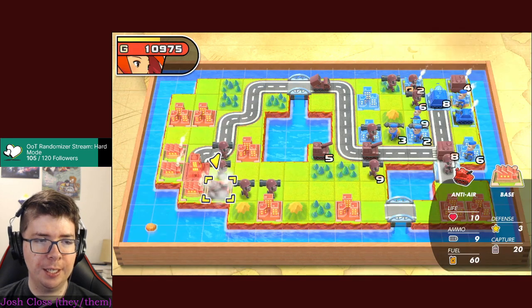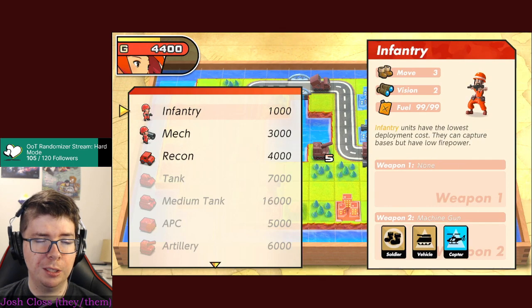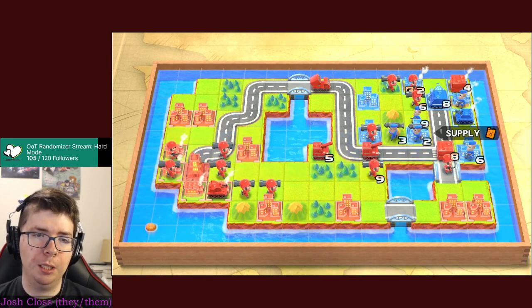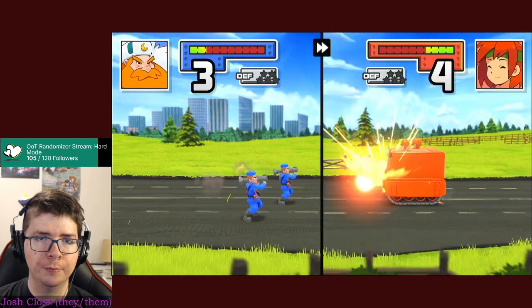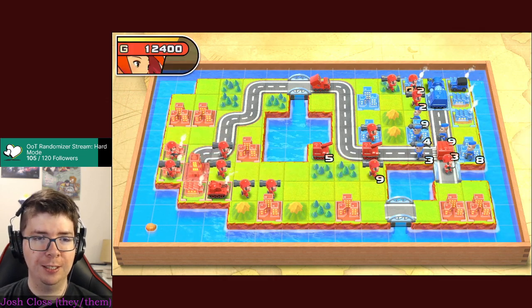They do have a lot of infantry. I'm going to summon an anti-air of my own, along with an infantry and a mech. I was tempted by a recon but I think this is the play. They left their anti-air right where I wanted it - thank you very much, right in the range of my rockets! So good.